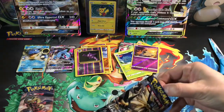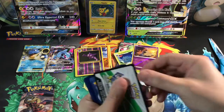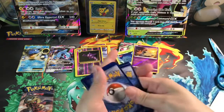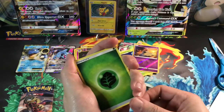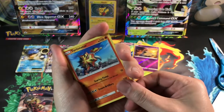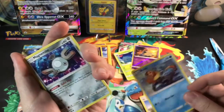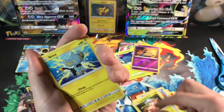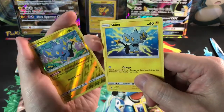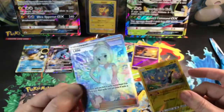White pack — Ultra Prism! I love Ultra Prism. So with Ultra Prism we are looking for the Lillie full art, that's what we want. Energy, more energy, Turtonator, Mawile, Mime Jr., Sneasel — two different Sneasels with different art. And the final card — ooh, Lillie full art!